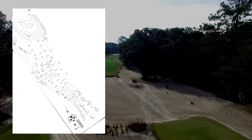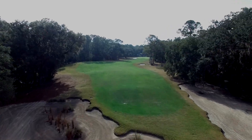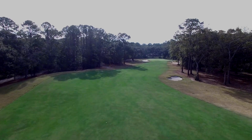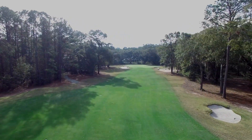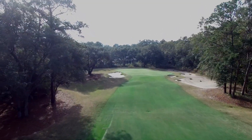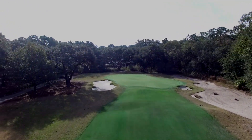We have a dogleg right par 4. You'll want to avoid the fairway bunker on the right. Left center of the fairway for your tee ball opens up the hole to a narrow front green guarded by a bunker left and right. Long is good here — it is easier to chip back.